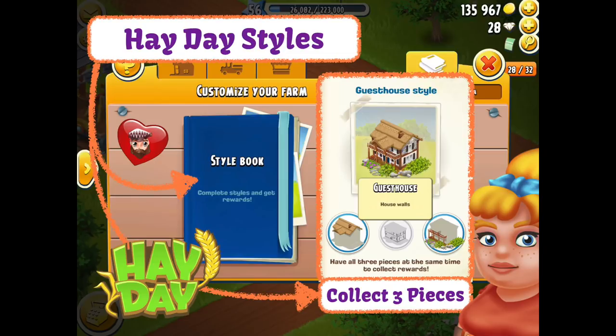Hey there, it's me Redknight and welcome back to Heyday. It's time for Heyday Styles, which is one of the options that Maggie actually gives you within the game when she comes. Let's have a look at that in more detail because I like this option.